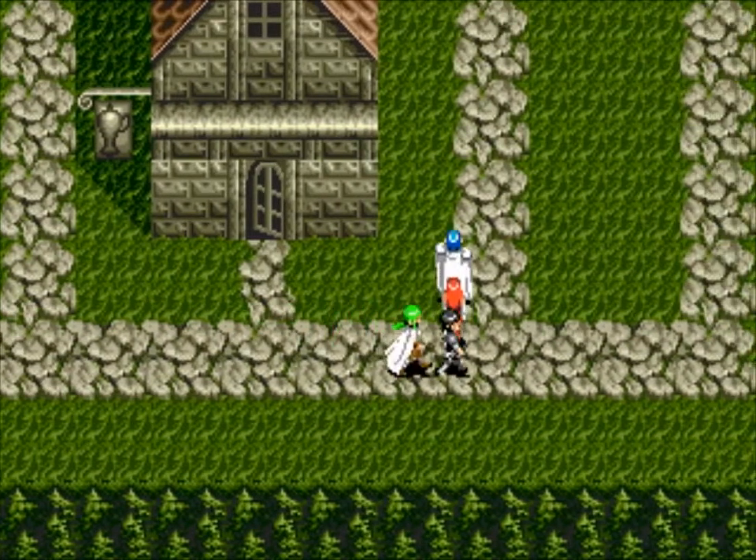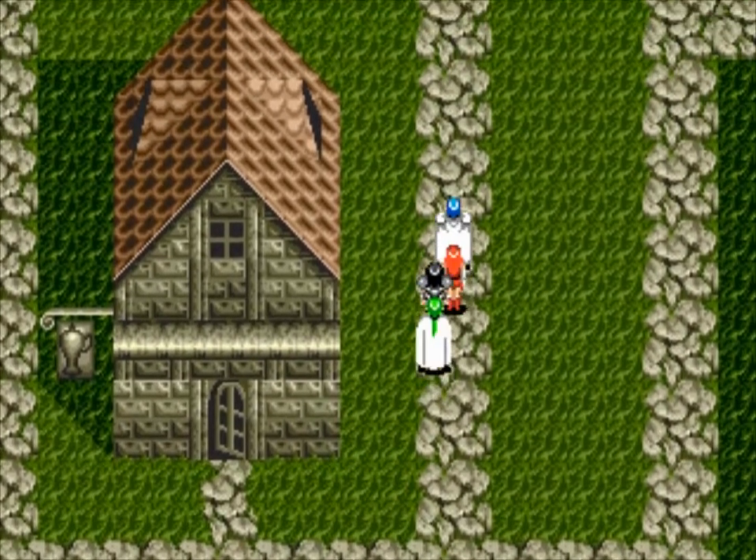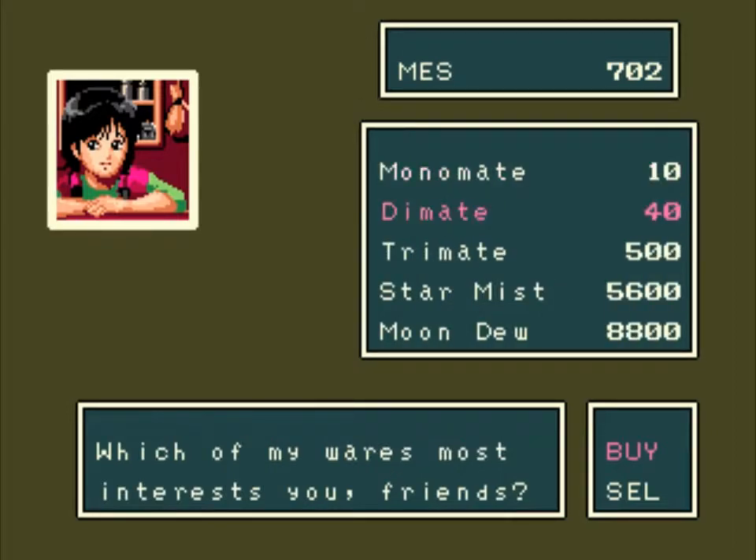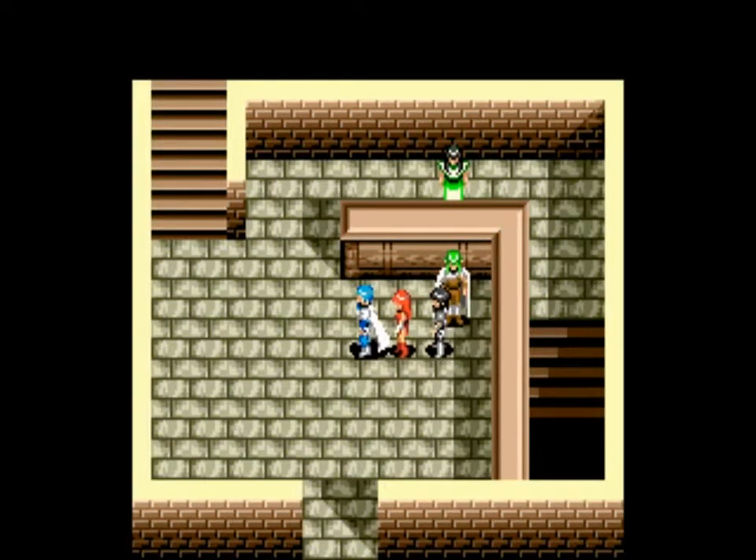Something I forgot to show off — and that would be the item shop in Shisoren. It's a little different; they have stairs. Here we can purchase Monomate, Dimate, Trimate, Star Mist, and Moondoo. There are only two shops in the entire game that sell these items. And by the time you get to these shops, you basically have no possible way of purchasing them, because they cost too much. Which is kind of sad.